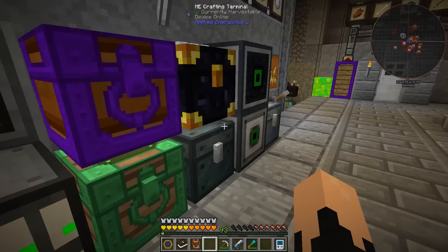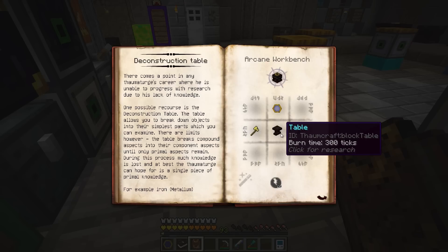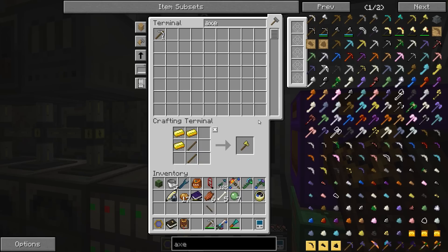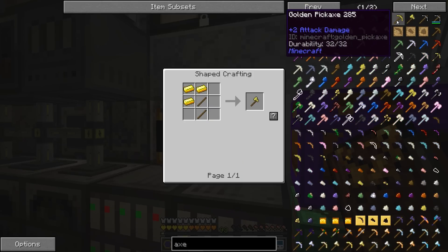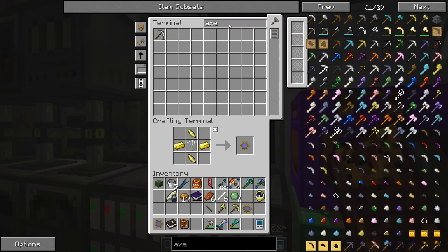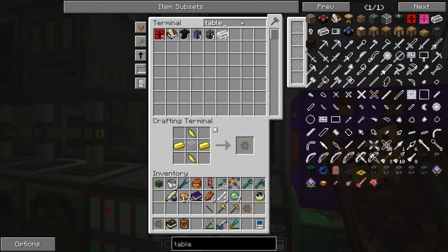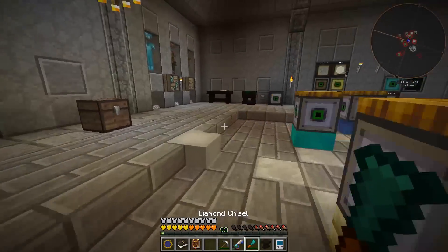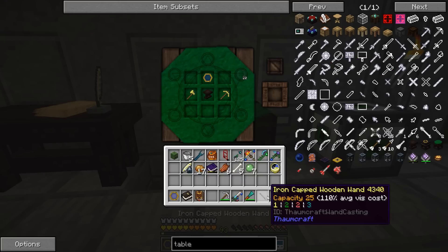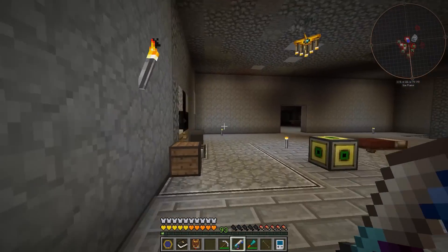Let's take a look at what the deconstruction table is going to involve: a golden axe, a table, another Thaumometer, and a golden pickaxe. We can do that. Golden axe, golden pickaxe, another Thaumometer, and a table. It also requires us to have some Praecantatio in our wand. We've only got one or two - we need 22. Let's kill some enemies to get more Praecantatio and then we'll be right back.